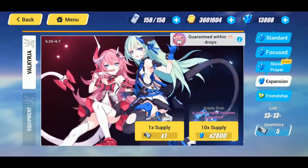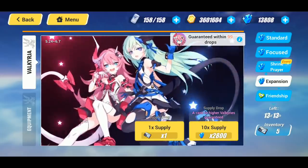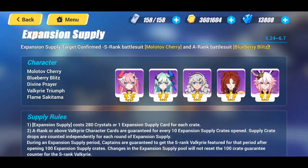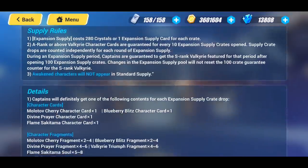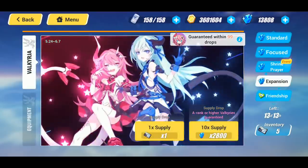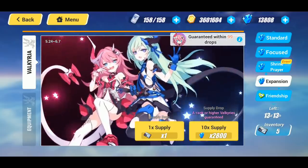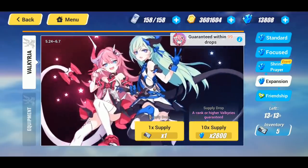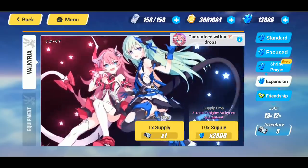It does take me a bit to get the S-rank valkyrie. I will say, getting Ice Rita was not bad at all — we got her pretty early, which was awesome. So let's see if we can get the luck today for Rosalia. Of course Lilia is on here as well. We also have Divine Prayer, Valkyrie Triumph, and Flame Sakitom on this banner. Let's go ahead, I'm going to start with the multi, see where the guaranteed is.